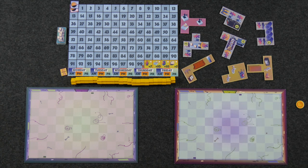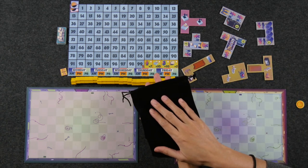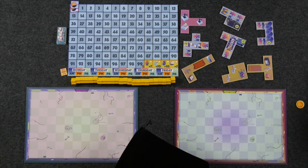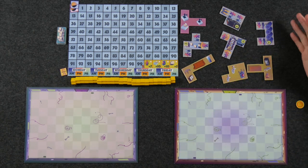There are three main types of actions in this game. The first, which is the main point of the game, is taking a tile from the center of the table. At the start of the AM and PM shift, you draw these tiles from a bag. The number of tiles you lay out is dependent on player count — it's four tiles plus two per player, so in a two-player game, it's eight tiles. Then we'll go over the different types of rooms found on these tiles.